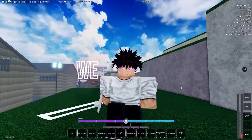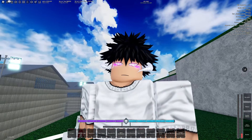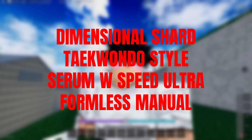What's good y'all? It's Yaleek. We are back with another video and today we got something pretty important to go over. I'm gonna teach you guys how to get Dimensional Shard, Formless Manual, Taekwondo Style, and a lot of other things in the game that just dropped.